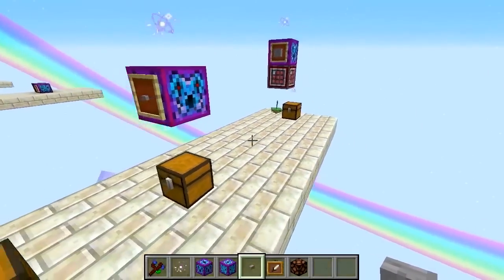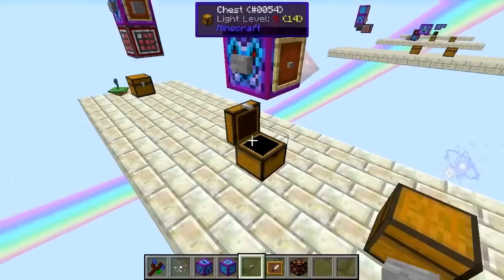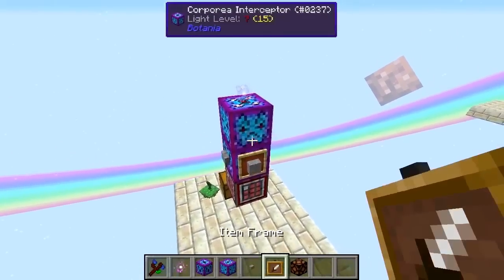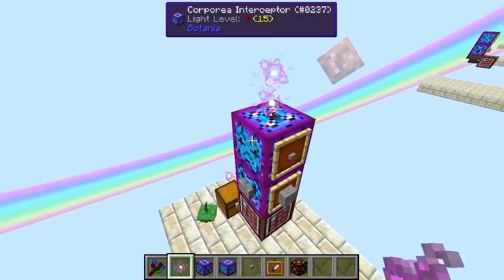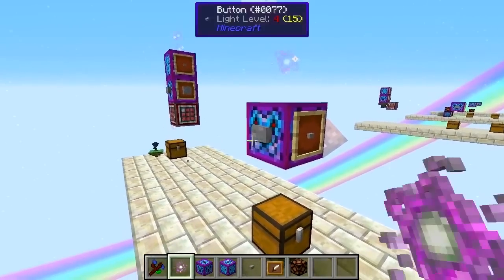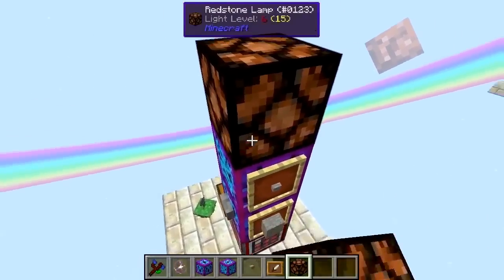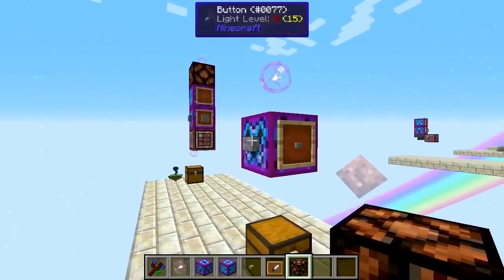We're going to automate this so that whenever we request a button, we'll get a button crafted and come through. We use a Corporea Interceptor on top of this Corporea Funnel, place an item frame on there to look for buttons, and connect it up to our system. There's already a spark there for the Corporea Funnel — we'll place another spark, and you can see both are connected. Now when we do it, we get one button crafted. Every time the Corporea Interceptor gets that message, it sends a redstone signal telling it to request a button.